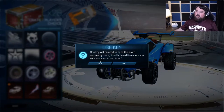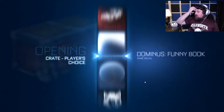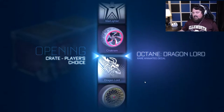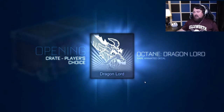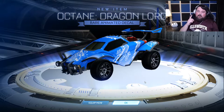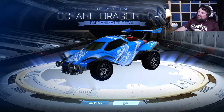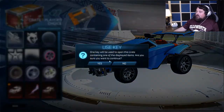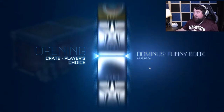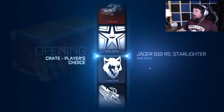Chakram — no. But thank you guys so much. Certified — three more, three more. Give me the good stuff. I can't imagine we get anything as decent as we've already gotten in the next three crates; I feel like that would be unjust. Also I'm so sorry — I just noticed my squares are crooked and you're gonna notice that the rest of the video. Look how crooked that square is. Alright, two keys left. I still want the Titanium White Mainframe, obviously would love Titanium White Zombas, but I have the Dracos.